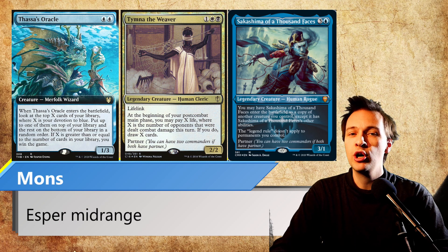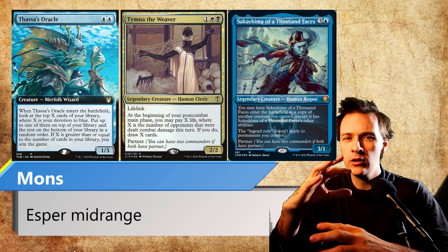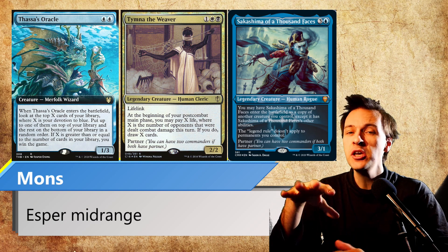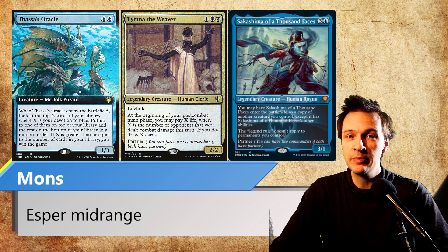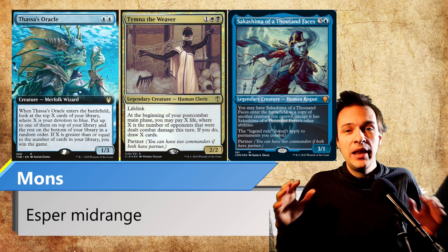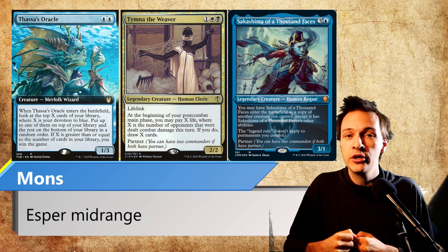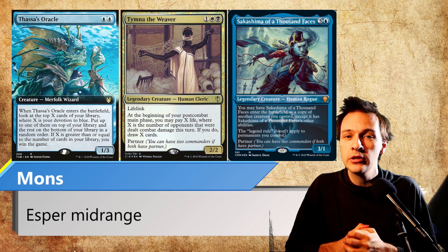I am playing something people would call a Stax deck. I would rather call it something of a mid-range deck. Yes, it contains a bunch of creatures that are Stax-y, but it's also a huge bunch of counter spells and interaction in this deck. I am playing the Esper Sakashima and Tumna, for double Tumna cloning her, that wins the game with Thassa's Oracle and Consultation.